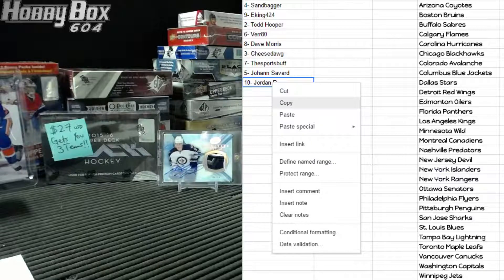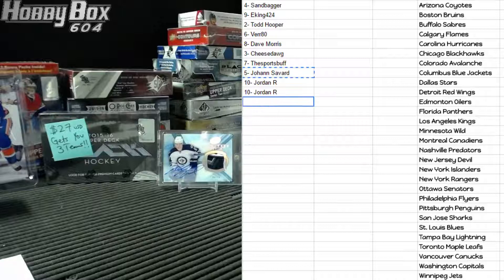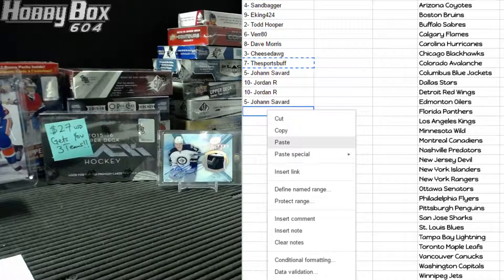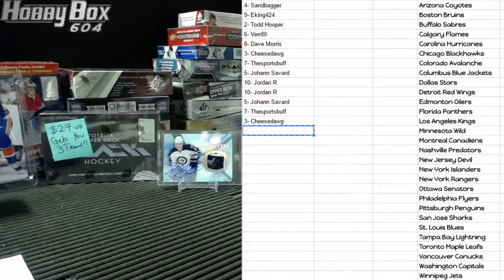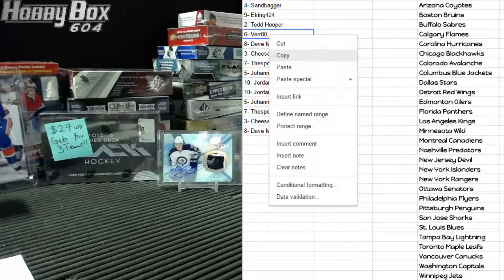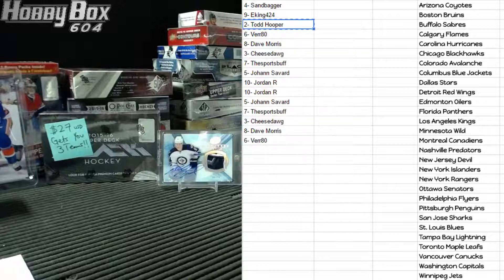So 10th spot is Jordan, as well as 11th. Johan is 9th and 12th. Sports Buff is 8th and 13th. Cheese Dog is 7th and 14th. Davy Mo is 6th and 15th. Ver 80 is 5th — I think, I lost count there.